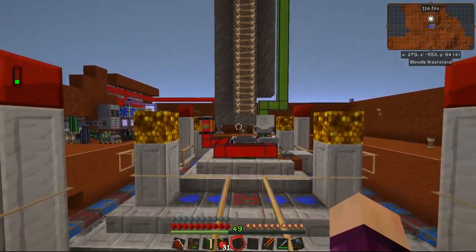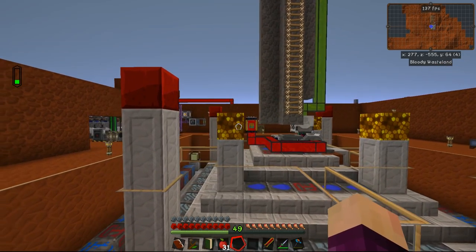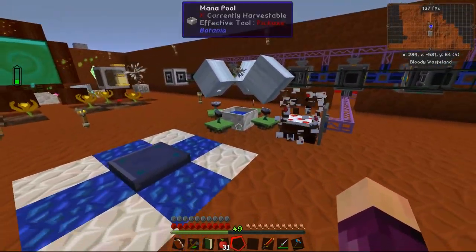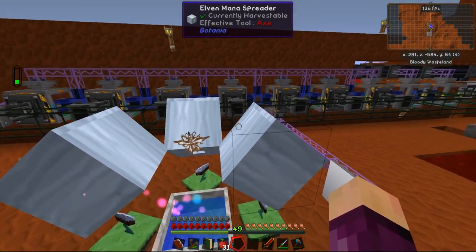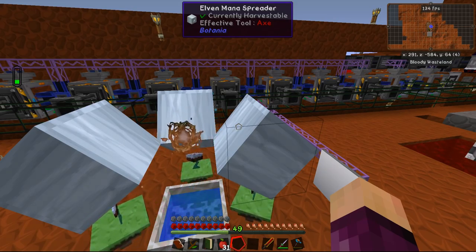Hello everybody and welcome back to Gaming on Caffeine. My name is Isaac and we are back for episode 19 of Hypovolemia. Last episode we were working on a brand new mana generation setup. Since the end of last episode I've gone ahead and made a few more of these floating Kakimora flowers, as well as put down the remainder of our three elven mana spreaders that we were given a few episodes back as part of a quest reward.